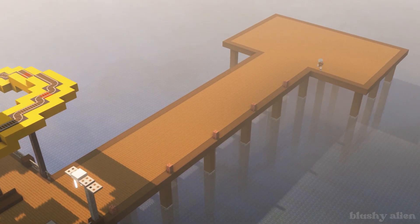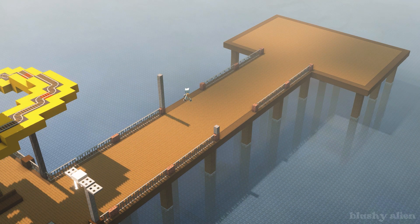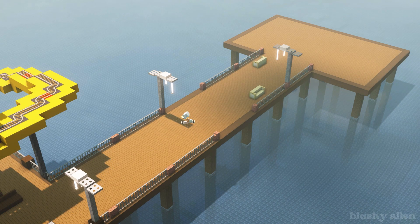The main part of the pier is finished; now it's time to move on to the other part. In real life the pier has an extension above the water - there's a dock where you can go fishing, and there's also a larger restaurant at the end of that section.